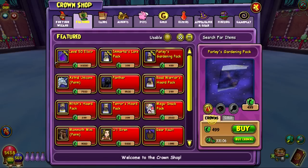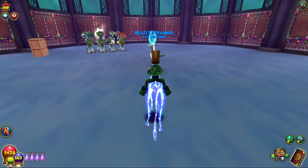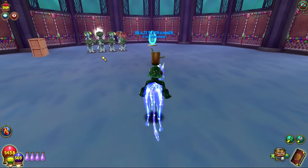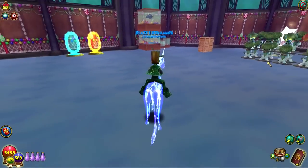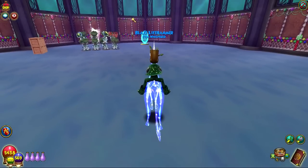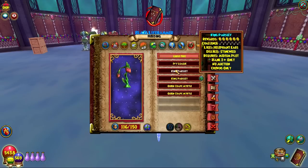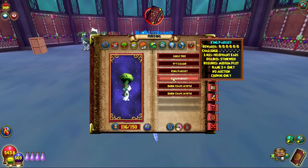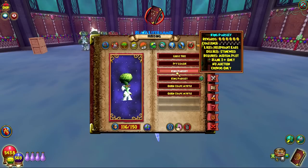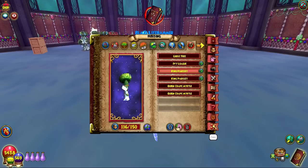I already opened up some of these earlier, not like a ton though, and I was able to get some Ultra King Parsley's to fill up this garden. I just made this garden a few days ago because I wanted to start a King Parsley farm. I'll probably expand it a little bit later because you do get King Parsley as a regular harvest from the King Parsley — probably from the Ultra one — and I got two of them so far. Pretty cool.